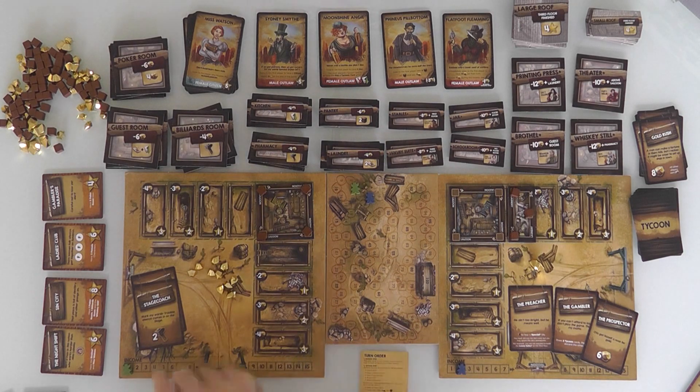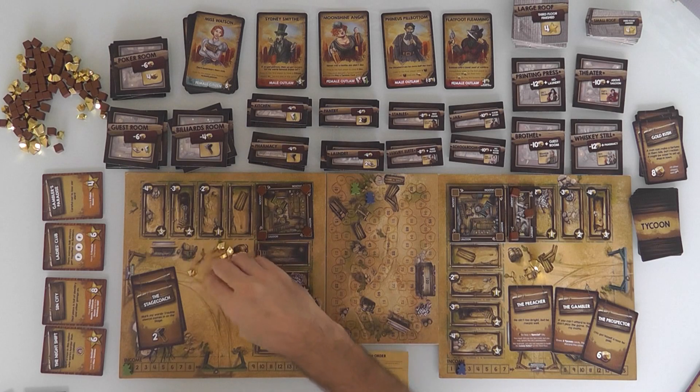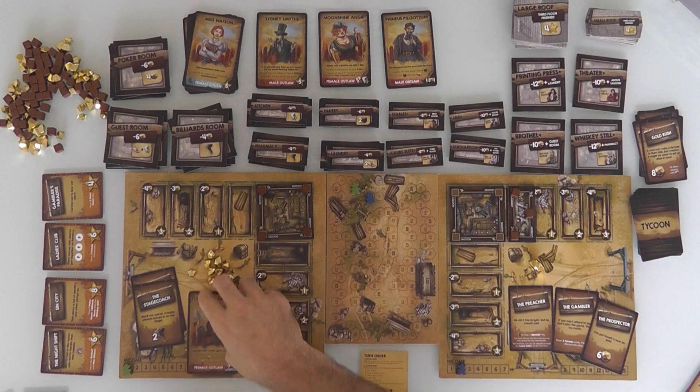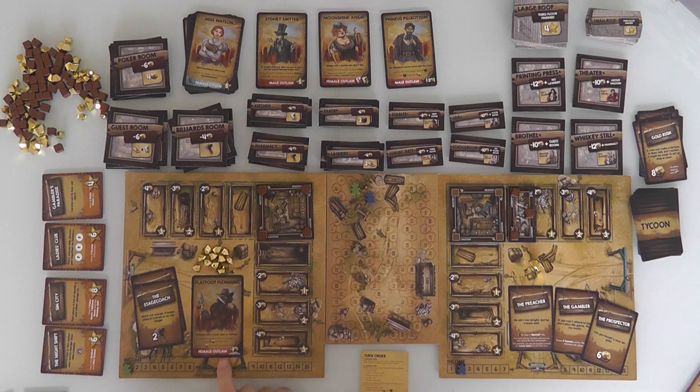My turn. I get 1 income — I just hit 11 thanks to Jen's Gold Rush — and Flatfoot shows up. From now on, my income drops by one. I receive one less gold during the income phase. Yikes! I could always bribe Flatfoot to go away, but I need to save up 6 bucks for that.